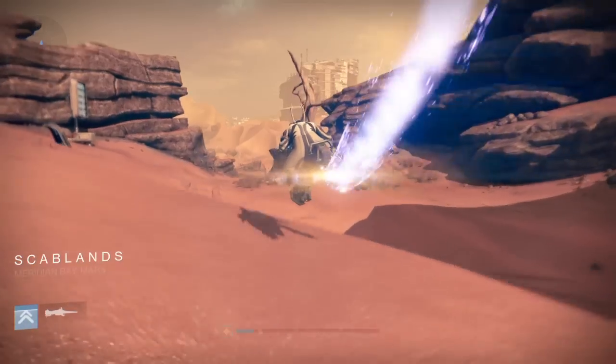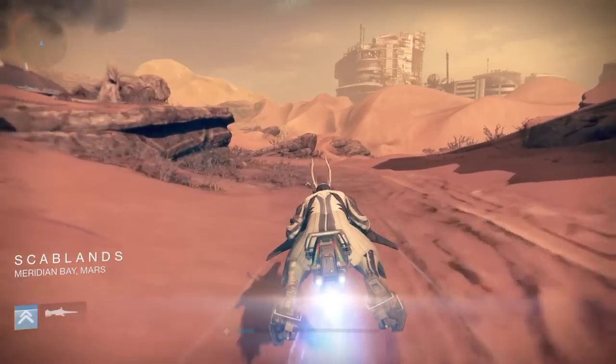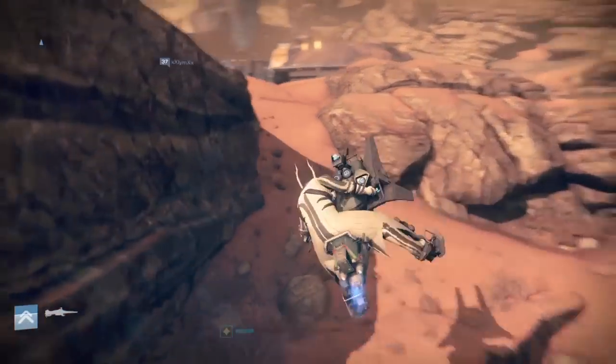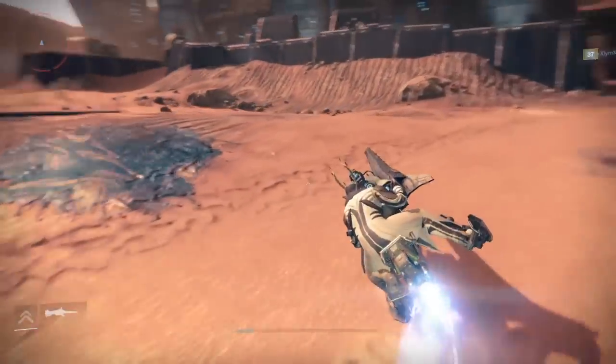I understand wanting to surprise people, but I think Bungie needs to describe these exotic quest bounties better. 'Gather materials and attune your light' is not a good description. What does 'attune your light' even mean? Change your light level, get better materials? It means nothing.